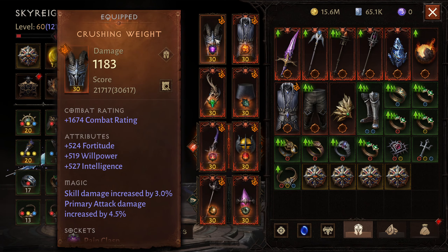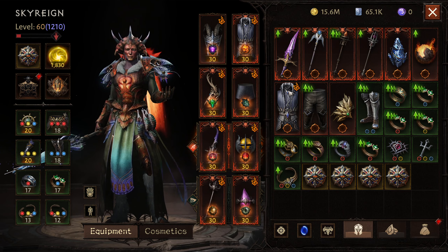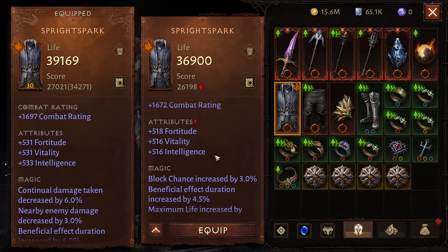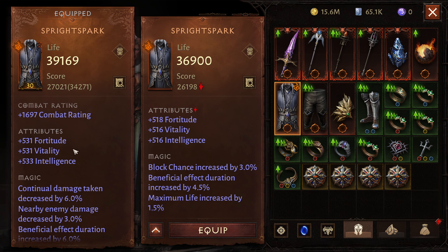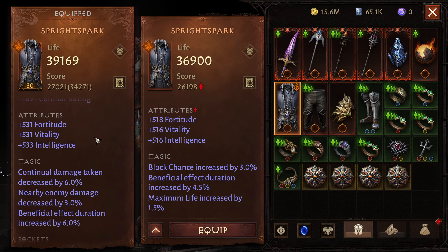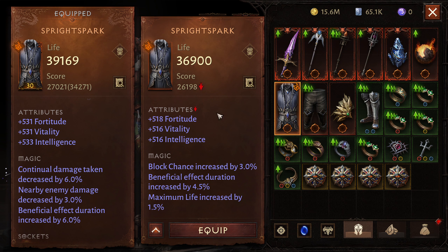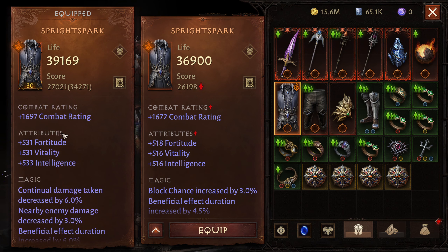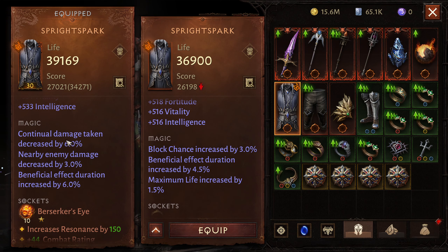Those inferno four pieces are going to get beat out — I did manage to get a couple new triples from inferno five so we're good there. This is my old one, I just need to move on from it. I held on to it because of fortitude, but this one has it too. The difference is maximum life increase was nice, but I got more beneficial effect duration on the new one. Same stats — easy swap. 1672 versus 1697, so little things: block chance, continued damage taken decrease, nearby enemy damage decreased by three percent.